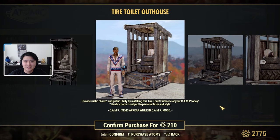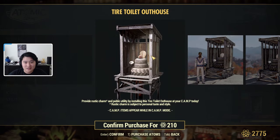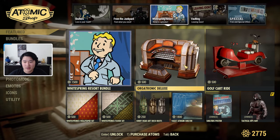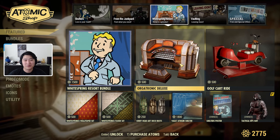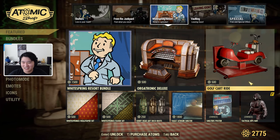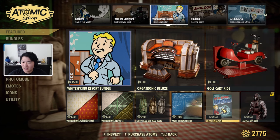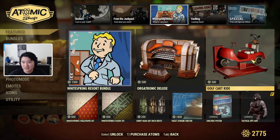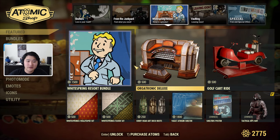We have a pack rat backpack, an outhouse with a toilet paper roll — I think this one has a mole rat in it. Then we have the White Spring Resort items, which have been here for two weeks. Everything shown individually is also in the bundle except the shelter and three items at the bottom — the other five are included in the bundle.